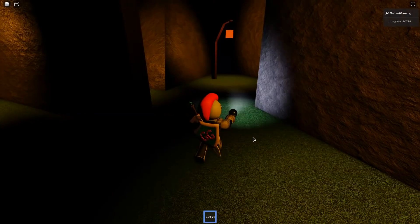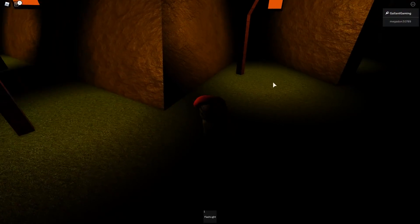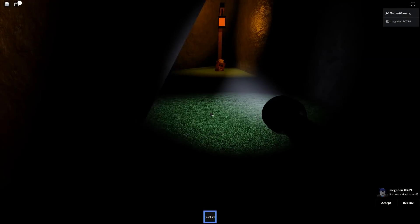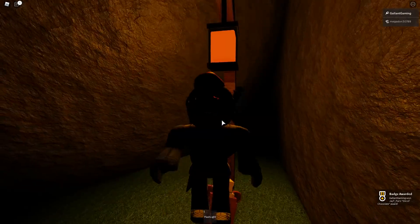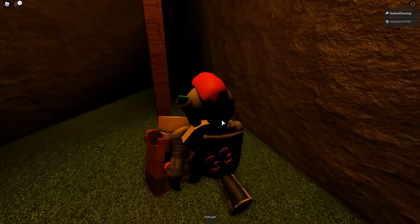When you're inside, turn left, then right, then left again, and go straight ahead. You'll see three options — left, right, or straight — go straight. It's a little bit dark but once you're in here you'll find the egg just sitting right there under the lamppost.